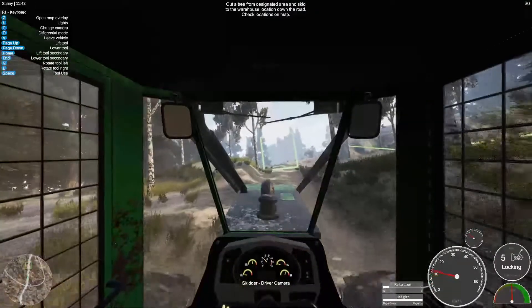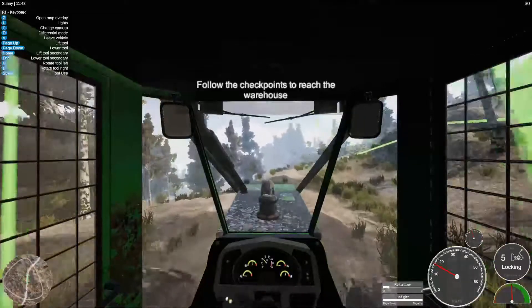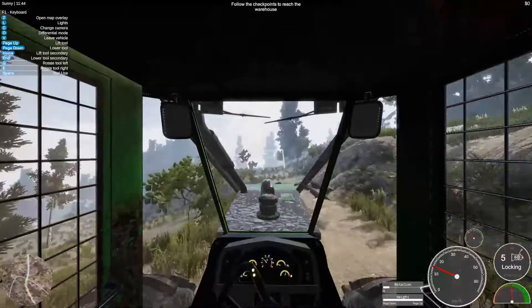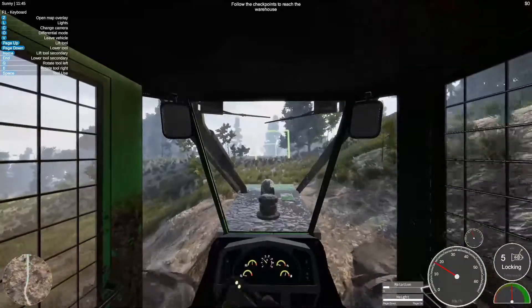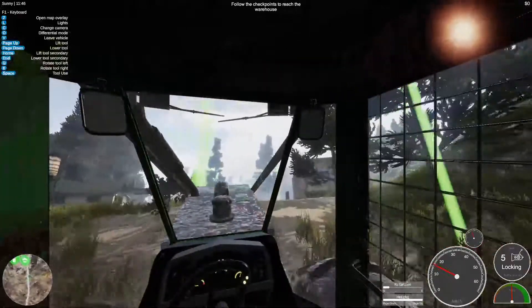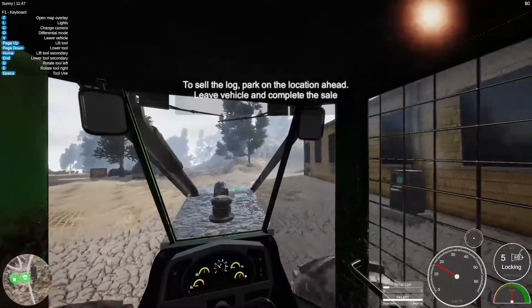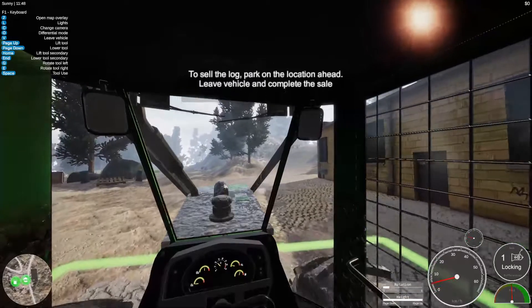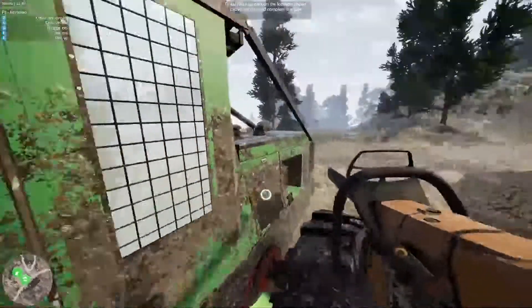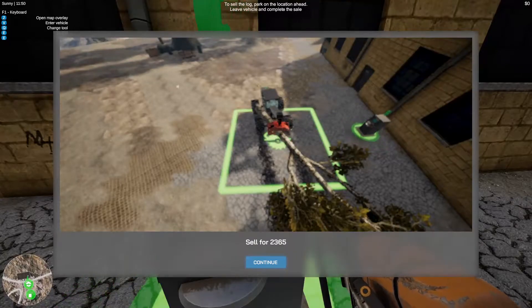Let's drag this home. To sell the log, park in the location, leave the vehicle and complete the sale. The vehicle got dirty. Sell for 2365.